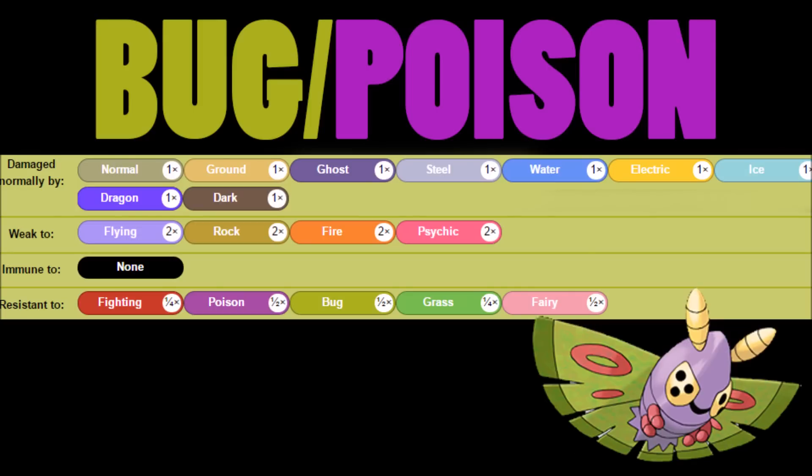After that, we have the bug/poison typing on Dustox, which is actually a little more interesting. With the poison typing, you gain a psychic weakness while trading off the ground weakness, since you're a bug type. You still have to worry about flying, rock, and fire though. But overall it's not the worst typing — still a couple of common threats, but you do get some good defenses out of it.